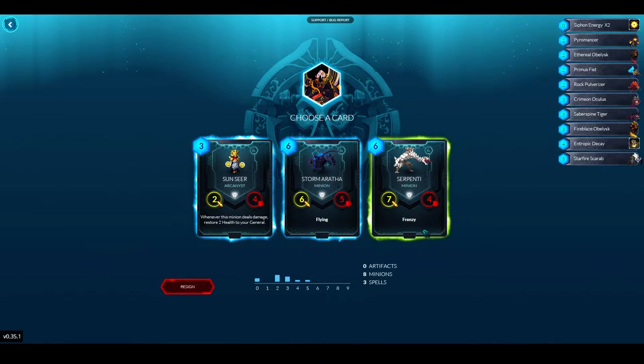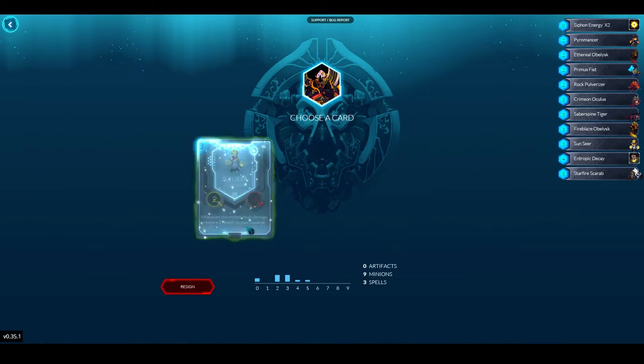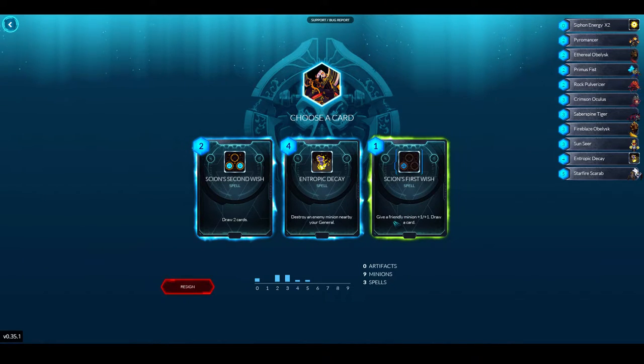This is where I take a big unit — do I take Serpentine? Sunseer is a three drop and it's okay, so I'll take Sunseer. Science Second Wish, Science First Wish, or Entropic Decay — I think Science First Wish is going to be the choice.